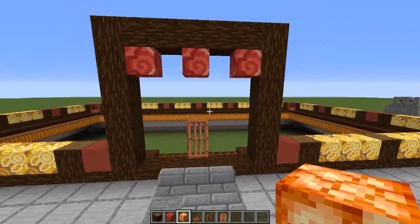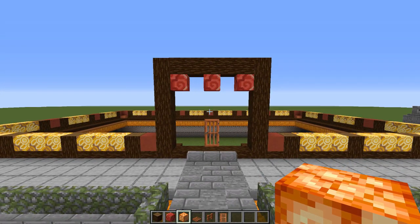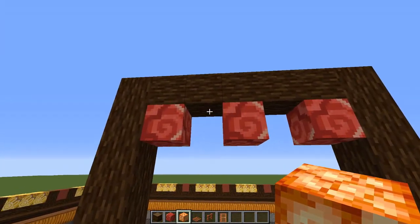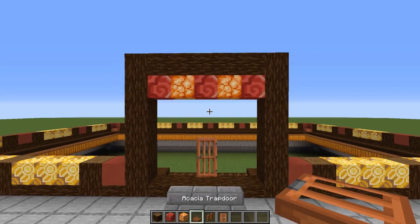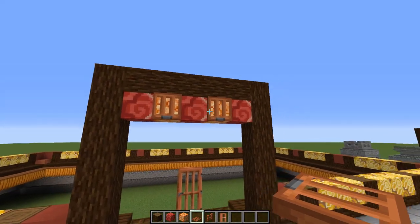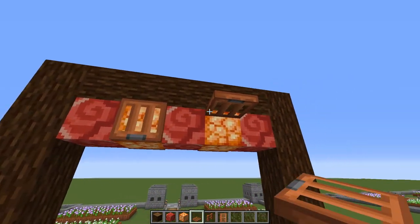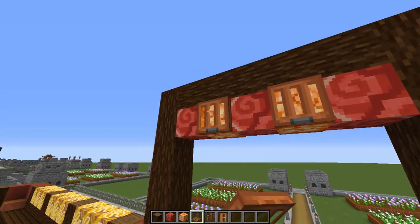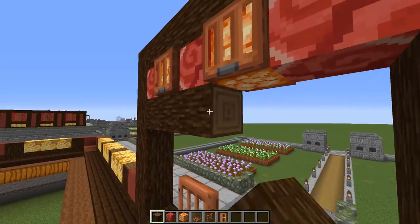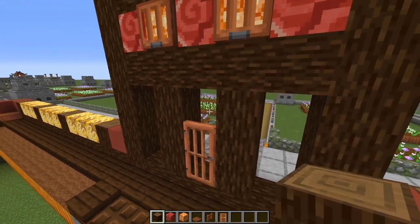If you have the material list from the first episode, note that it doesn't contain shroom lights — my original design had glowstone here, but I tried it with shroom lights and it looks so much cooler. You can use glowstone if you like. Place two shroom lights with two acacia trapdoors on each side — I always place them with the darker bit down the bottom. Then grab spruce logs, run a line across the top, add a pillar on each side of the door, and pop one facing sideways over the door.